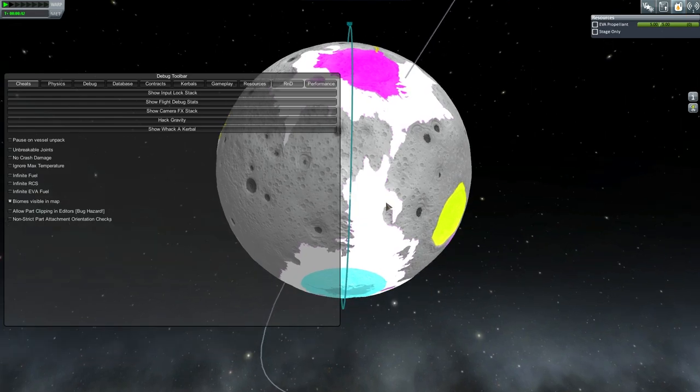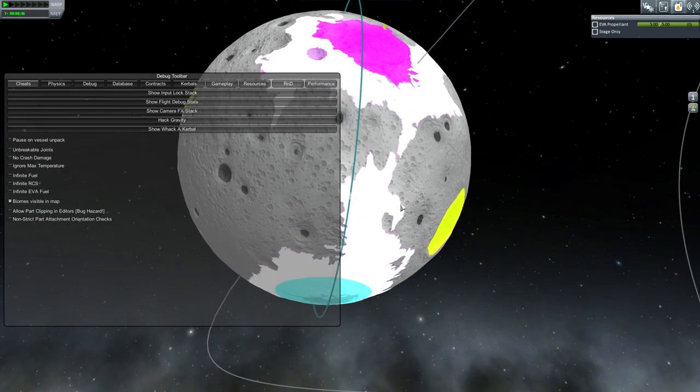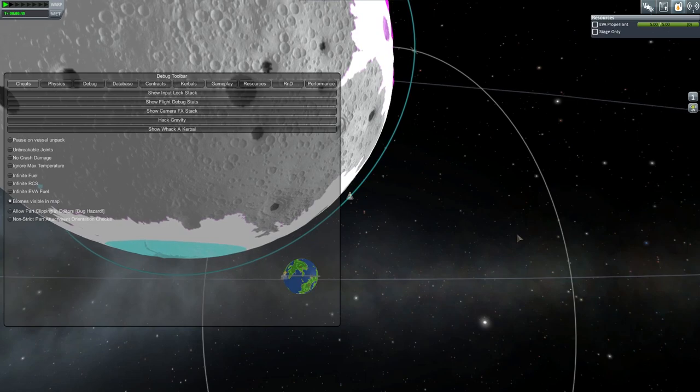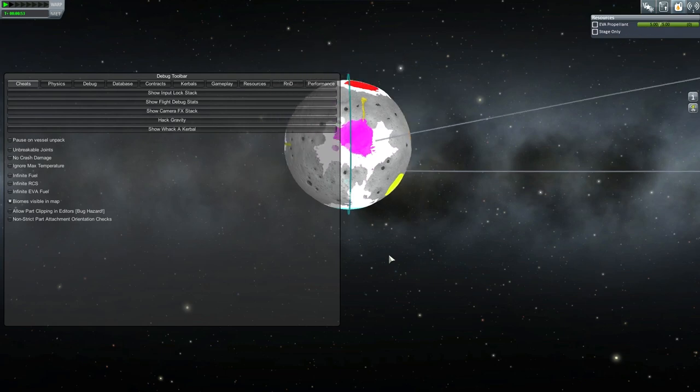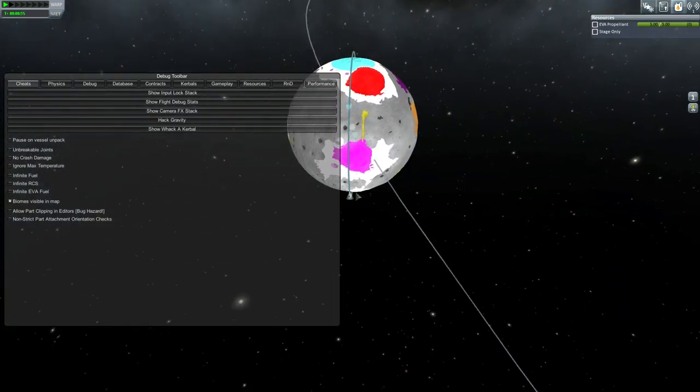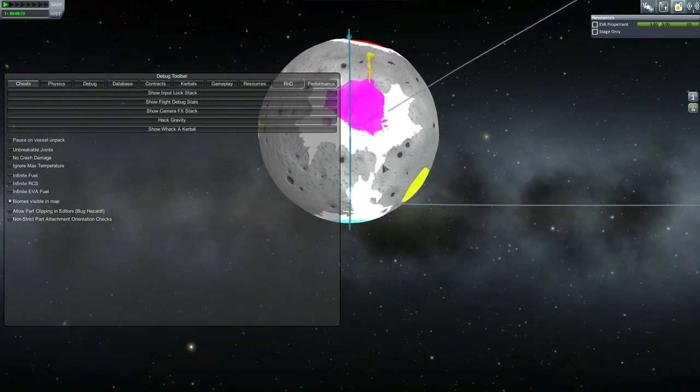You can see what the developers have done is somebody drew out a nice coloured map, and depending upon which colour you are over, that determines what biome you're in. So you want to find all the different colours and then try to collect science data over each, such as that big pink splotch there.